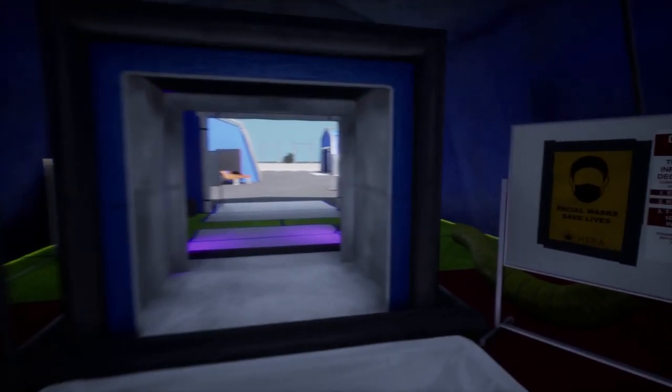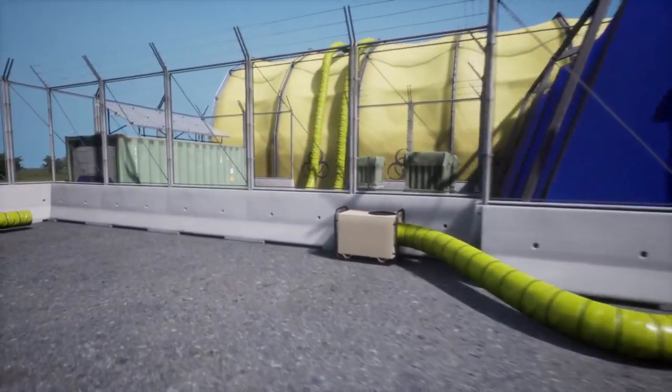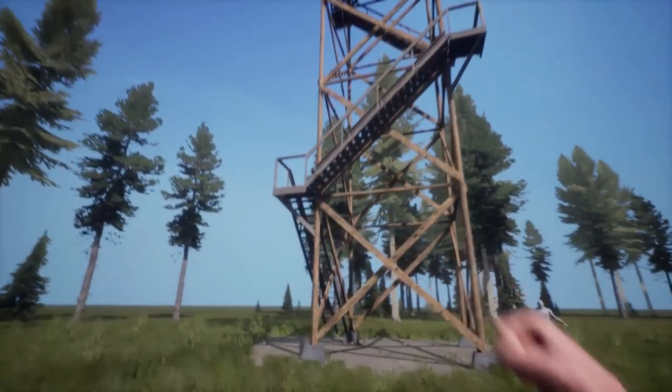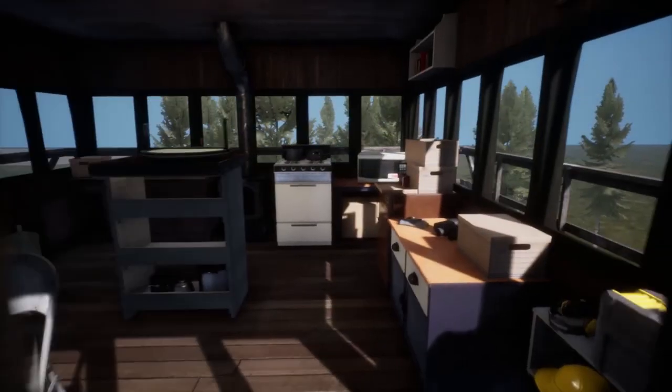I'll stop talking for a second to let you take in the atmosphere. Nomad has created a NIRA evacuation center — these will randomly pop up in different locations on different servers and will contain a plethora of medical supplies. NIRA evacuation centers are also a hotspot for the infected, so plan accordingly. Nomad has also upgraded his firewatch tower to bring it up to speed with the standard of Shirk's buildings.